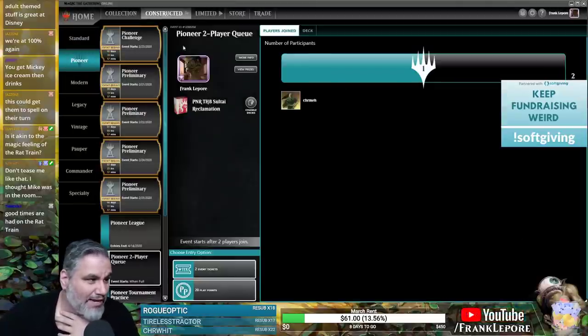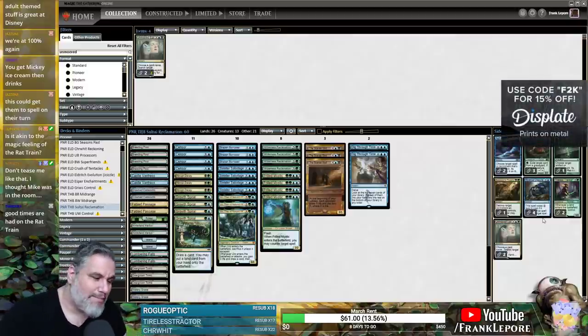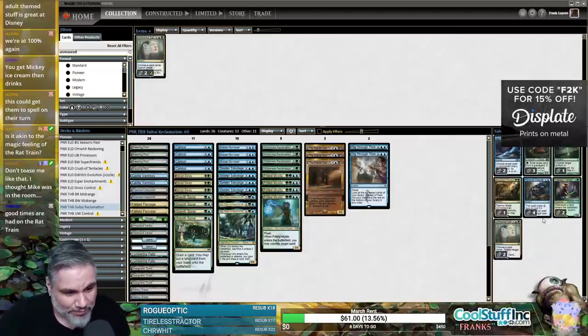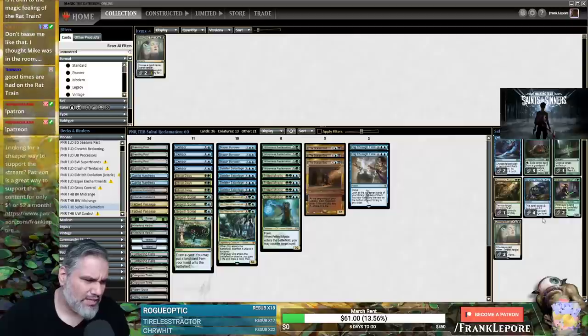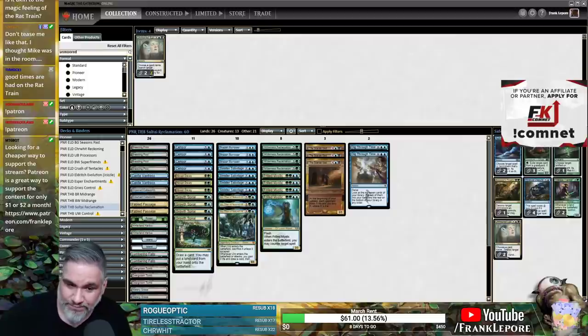This deck was a blast. I like adding the extra black source and the Unmoored Ego to the sideboard. Thank you guys for watching — if you're watching the YouTube video, slam those like and subscribe buttons. Check out Manatraders.com with the link and promo code in the description. Cool Stuff Inc. — I have an article up about Worlds, use promo code FRANK5 for 5% off. And Patreon.com slash FrankLaport for $1 or $2 a month. It's good to be back — let me know what you think of this deck. I think it performed pretty well; the only loss was to Inverter and Unmoored Ego shores that up. Thank you guys for watching — see you next time.